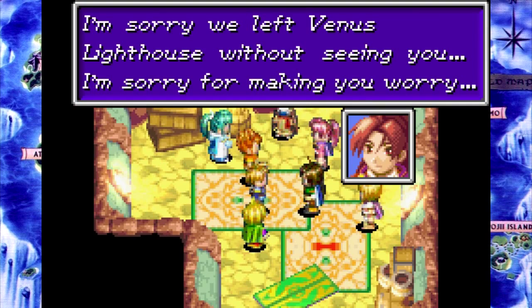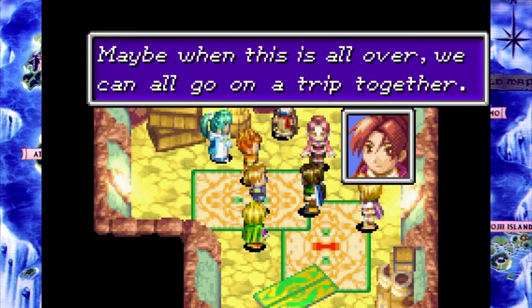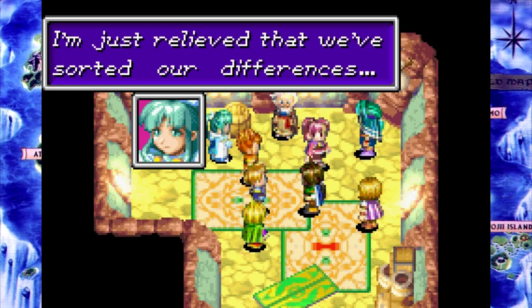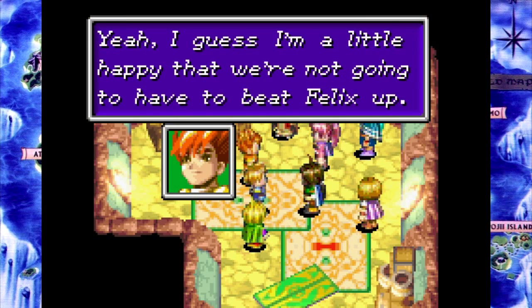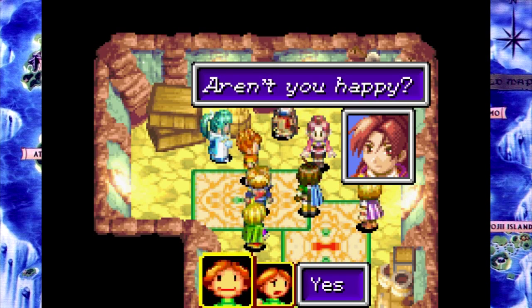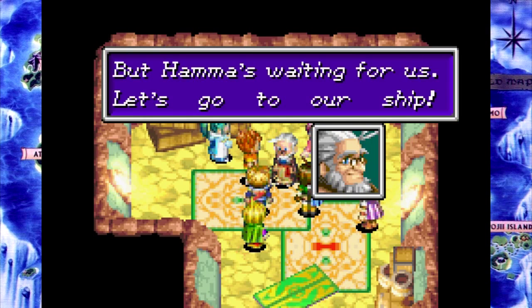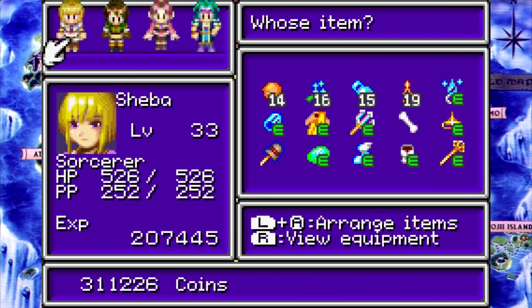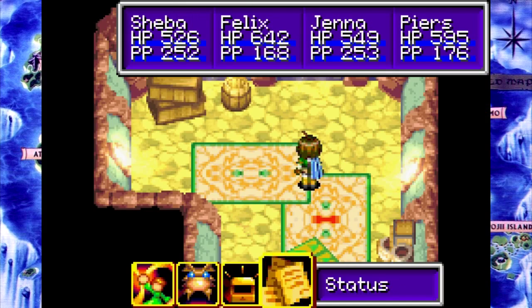I would never ever describe Jenna as calm, ever. Waiting for it? Do it! Do it! Do it! Yeah! Isaac and his party have joined our party! It's amazing! And our Djinn are all screwed up, but we have all of them.